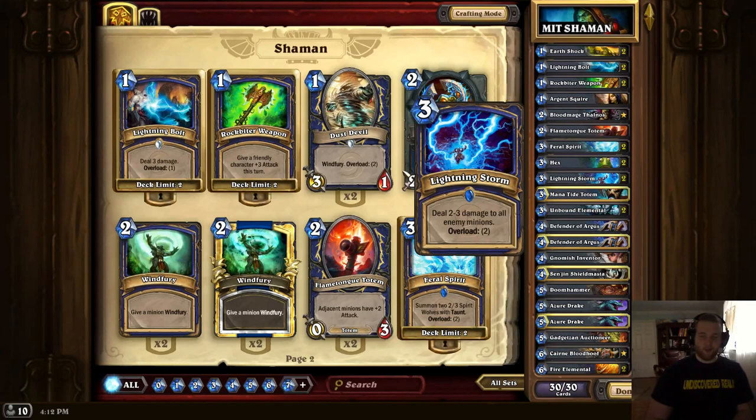Lightning Storm is your quintessential catch-all removal spell for aggro and midrange decks. Typically they'll need to overload the board versus a Shaman in terms of creatures just because you're so good at removing them. Lightning Storm gives you the ability to punish those over-commitments, usually with a Spell Power Totem or a Blood Mage. It's just fine on its own dealing 2-3 damage to everything.